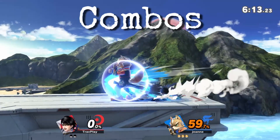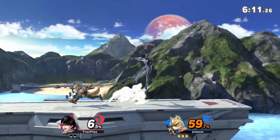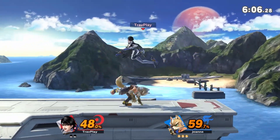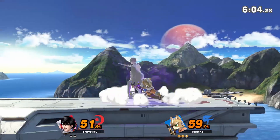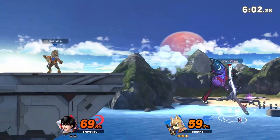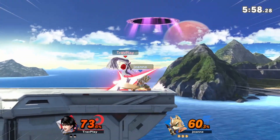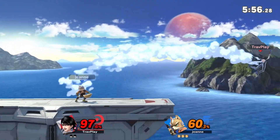Fox is a combo master. So many of his tilts and grabs lead into combos, many of them unavoidable. His dash attack is great at punishing a whiff, and it hits upward to lead to more combos. Not only do his combos deal a lot of damage, but they can lead to KOs too. So you need to be ready to break out of these combos before you end up in a combo highlights montage on Twitter.